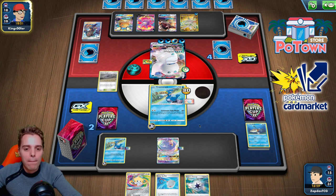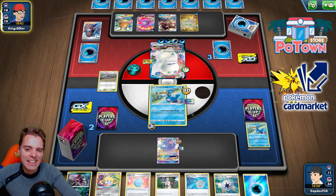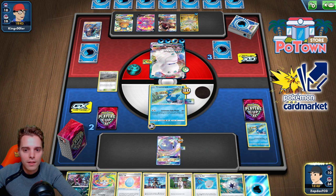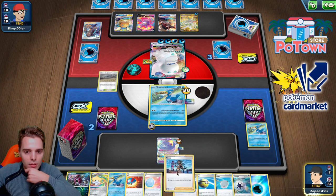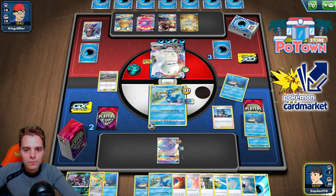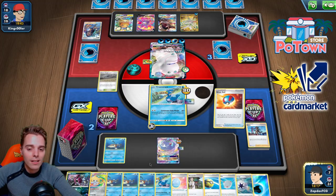230 on everything — okay, that doesn't matter too much. We need Nessa and Great Catcher. There's the Nessa. We just need to find the Great Catcher. Dance of the Tributes. Nessa — let's take all these Arrokudas. This VMAX has 320 HP so I'm actually going to check if there's still a Barrascuda in here. Great Catcher — yes, there's still a Barrascuda and the Great Catcher in here. We're going to be sniping this guy. Attaching one Water Energy on one of the Arrokudas. One Lucky Egg over here.